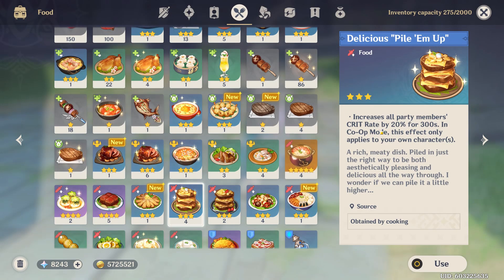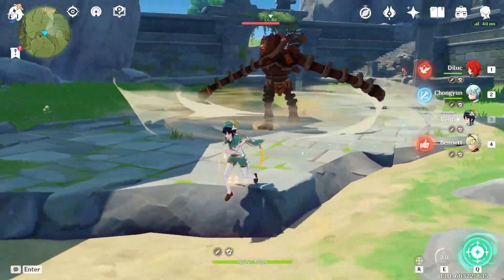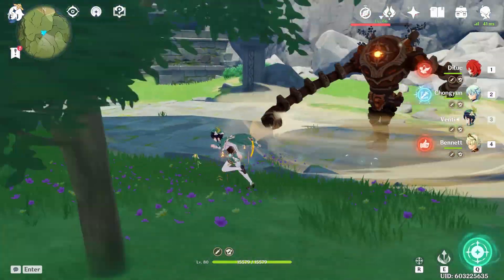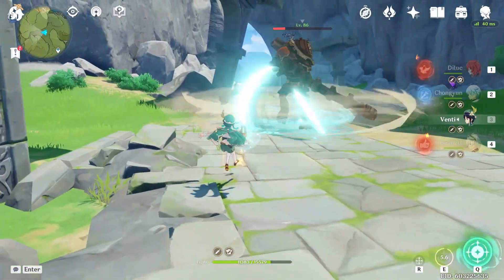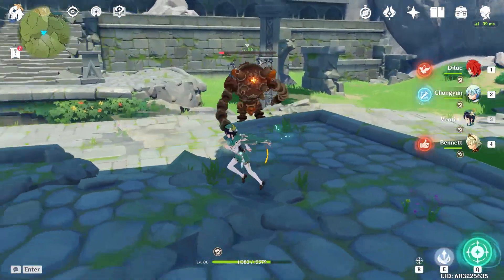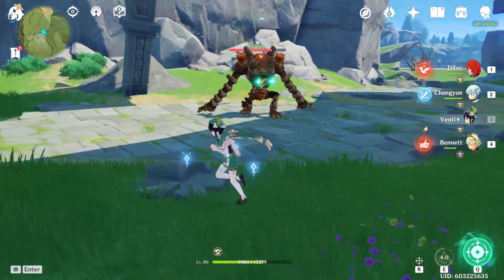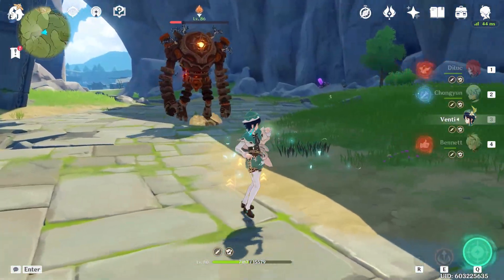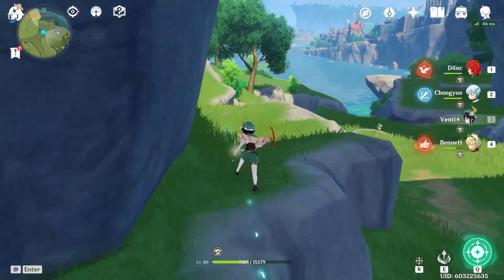I'm going to use this food item — it gives me a 20% crit rate boost — just to make testing easier so I don't have to keep going back and forth. The energy recharge is really nice; it only takes about three E abilities to get my burst up, which is pretty good. With the stacks active I hit around 1570 on swirl. Looking at swirl damage — 1802 on a crit, and 2002 with the passive active. Not a huge increase, only about 200 damage, but it'll matter a lot more on his burst since it hits so many times.